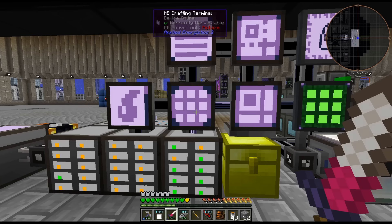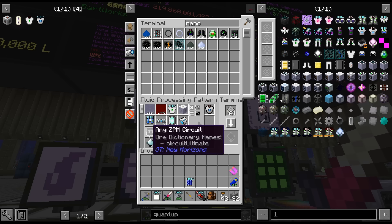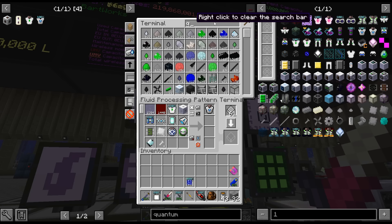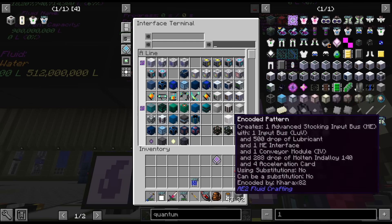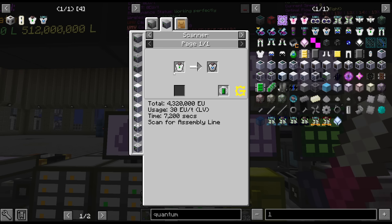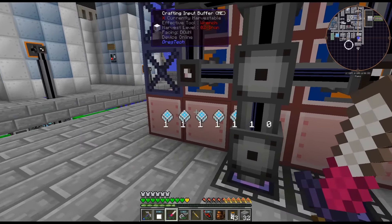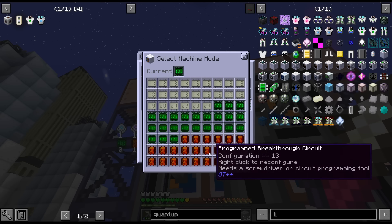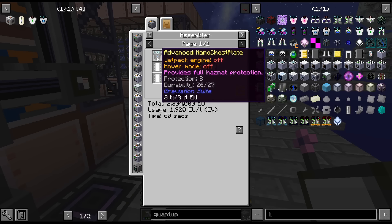I don't think I made a recipe for this yet. There might be a couple things in there that we need. Dang it. I just realized I don't think I have what I need to research. I have to craft up another one of those — I totally didn't even think about that. We need it in the thing. Thankfully I made recipes for everything. Actually, I didn't — I didn't make recipes for the nano chest plates.